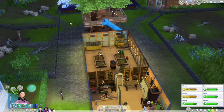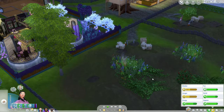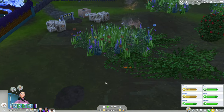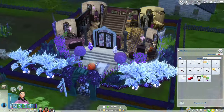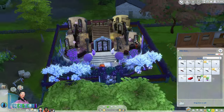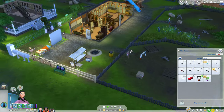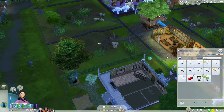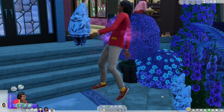It looks like she was worried about a volcano, and yeah it is. It only appeared on Opal's lot — it didn't appear in the general area or on anybody else's lot, so that's nice. Bill is transforming into a vampire.